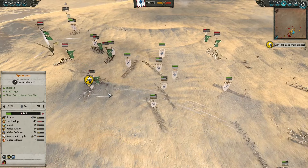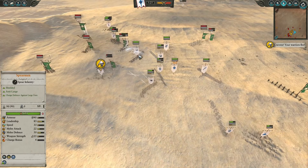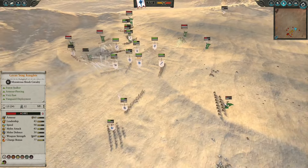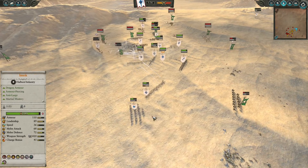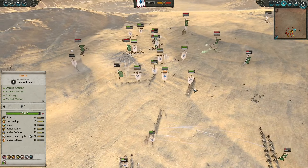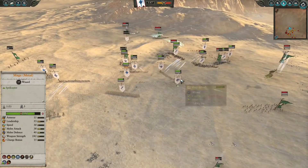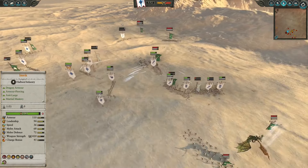Even with one spearmen unit breaking and showing a gap in the front line, it's not a big deal as reserve spears and the Lothern Sea God turn around targeting the victorious Eternal Guard. While in the rear of the High Elf army, the Great Stag Knights are reluctant to charge into the archers, as the close presence of Silver Helms and High Elf spears would bog them down with a counter-charge and slaughter the heavily beaten-up Stag Knights.